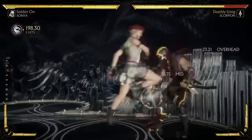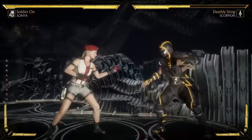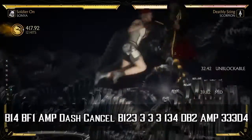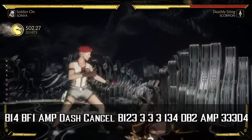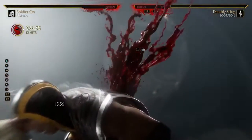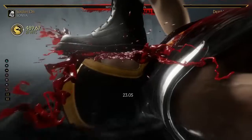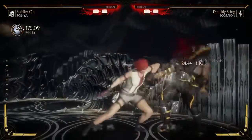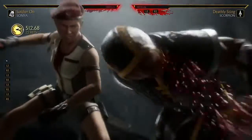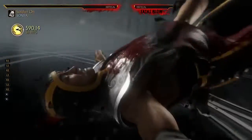This is gonna be our optimal low combo in the corner. It does have a two-frame link off of the back one after the dash cancel, so it is pretty tough to get used to, but once you get it down you're doing over 50%. Other than that, I'm gonna go ahead and just play out some combos and fatal blows that are pretty much just used to close out rounds or disrespect your opponent. Hope you enjoy the video — we'll see you next time.